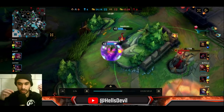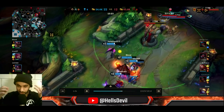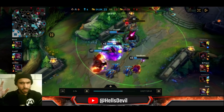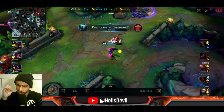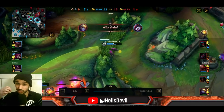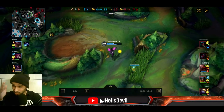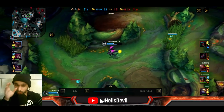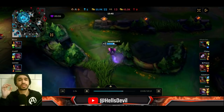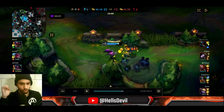We easily took the next dragon because we were so far ahead. Then I dove the turret because I saw Akali pushing — when you get the buffs, Kai'Sa's third ability turns you invisible and you're incredibly strong. Ezreal was actually dealing a lot of damage though, and he got a kill — this game is not over. Ezreal can be incredibly strong late game, so the enemy still had comeback potential.